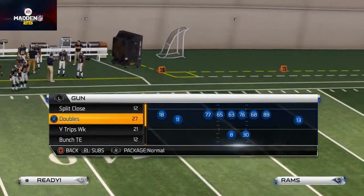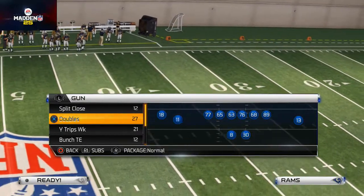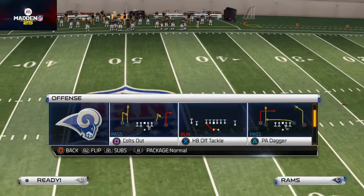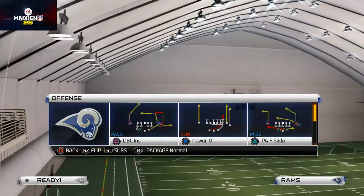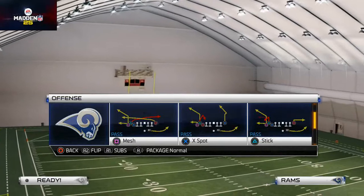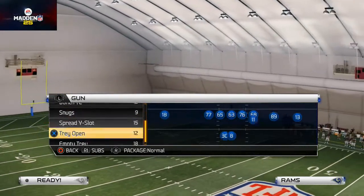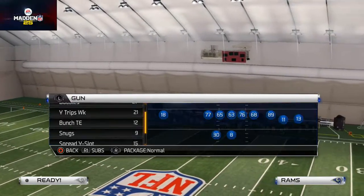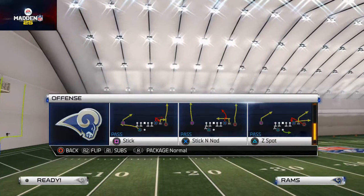We talked about our base play from shotgun doubles, how we like the levels play and the quick base. We talked about the split close formation and having a nice three-headed rushing attack out of that. We talked about shotgun bunch tied in and how it beats man coverage. Yesterday we talked about the tray open and the wide corner play, which does a really good job at beating a lot of zone defenses.